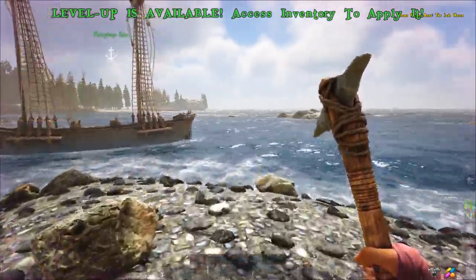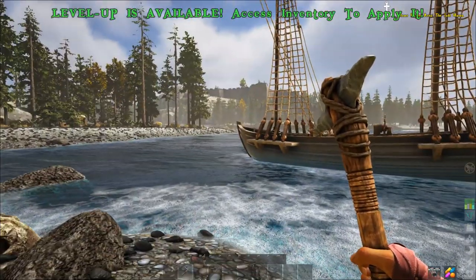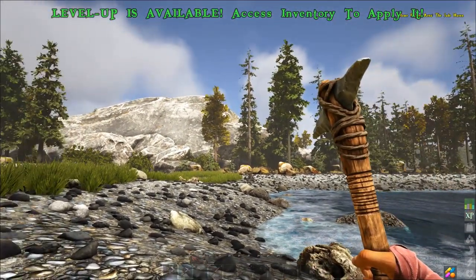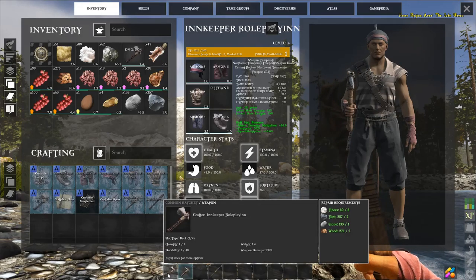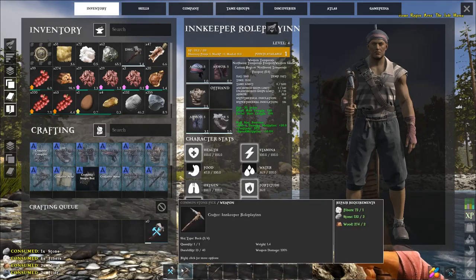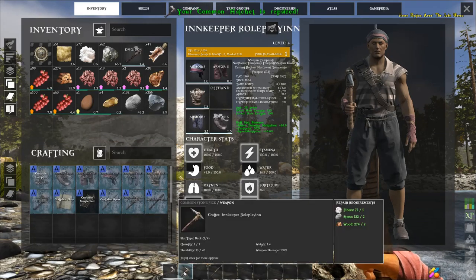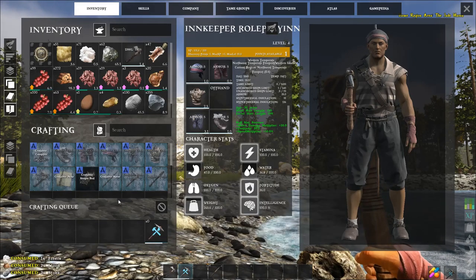We've grabbed some new resources. Let's look at our tools — you can see little blue bars underneath showing their current durability. Once that durability is gone, they can break. Hover over the tool and click Repair. As long as you have the required resources in your inventory, you can repair them; otherwise it will show what resources you're deficient in.